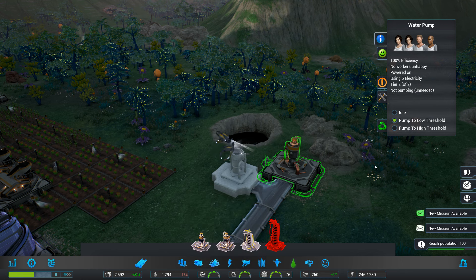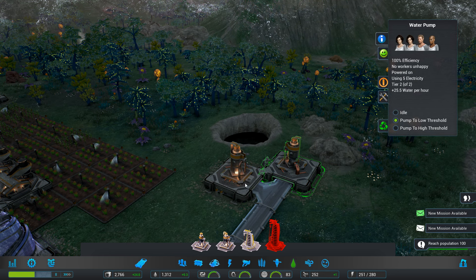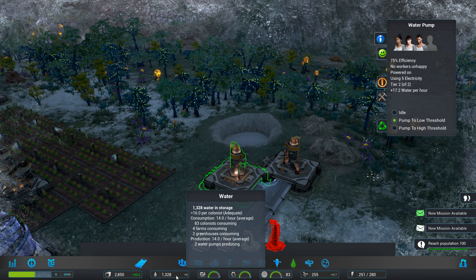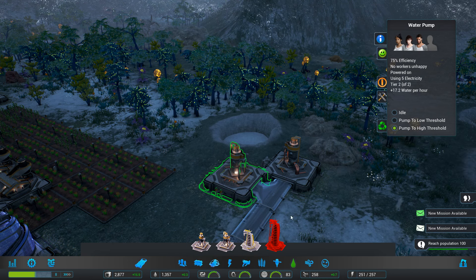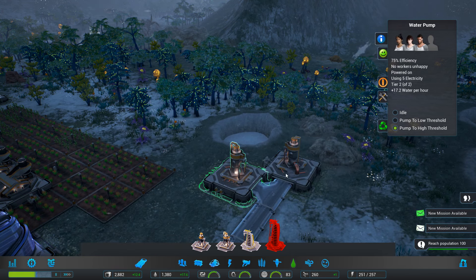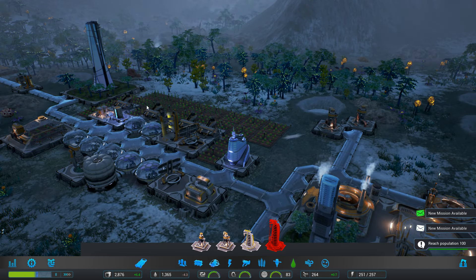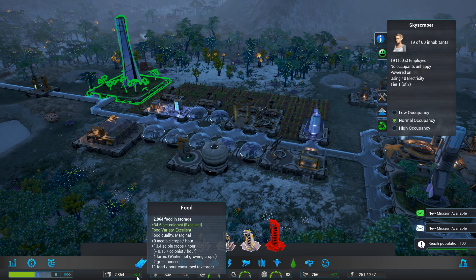I want to put down a second water pump there actually. It's not really needed currently. We'll just mix these — actually, it doesn't matter whether we mix what they're doing. We'll set them both to the low threshold and that will be fine, I think.